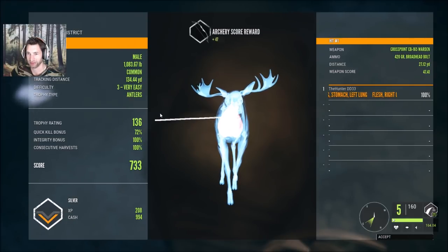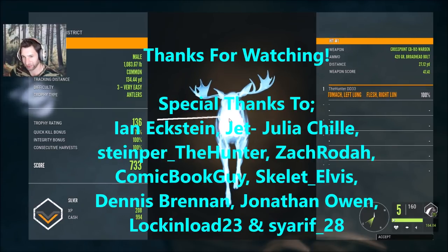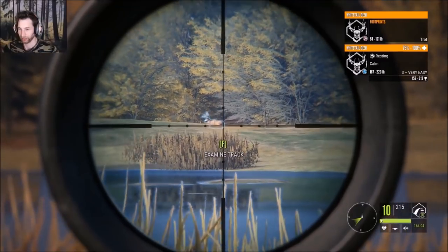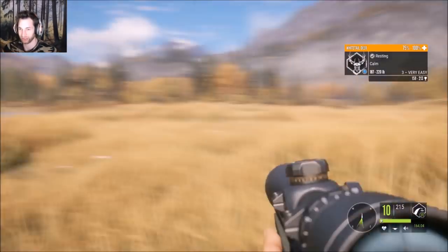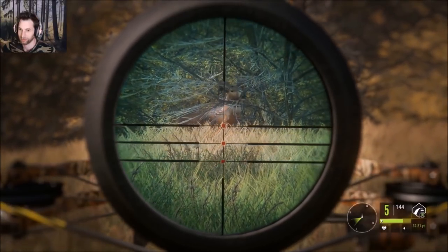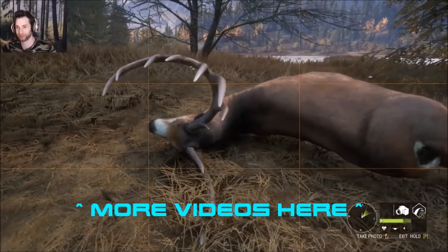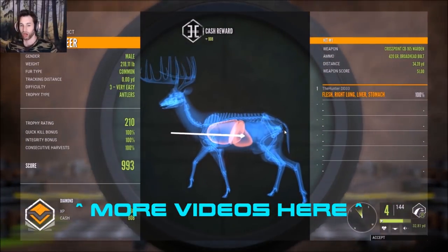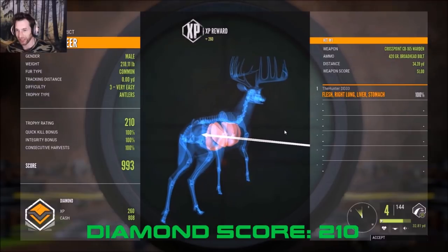Wait — this is not the same bull. We've got a lot of tracking to do, but I think that's going to be the end of this video. I hope you guys enjoyed it — if you liked it please give it a thumbs up, thank you so much for watching and we'll see you next time. That's a monster — 159 to 213 score estimate, 187 to 220 pounds on that buck. Let's pick him up. Oh my god — a 210 scoring diamond white-tailed buck! I can't believe he was that big.